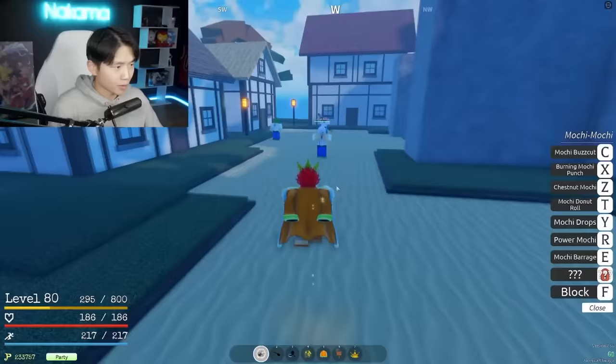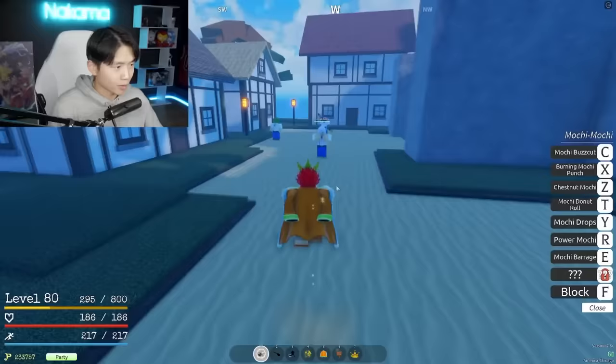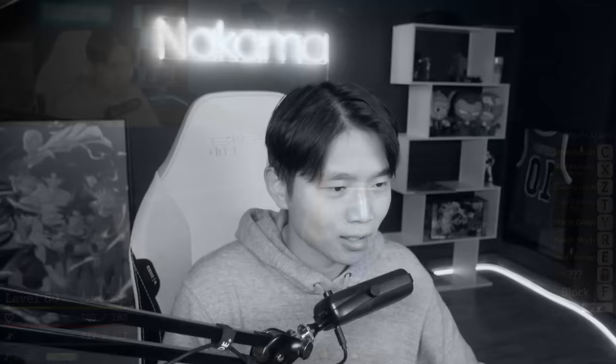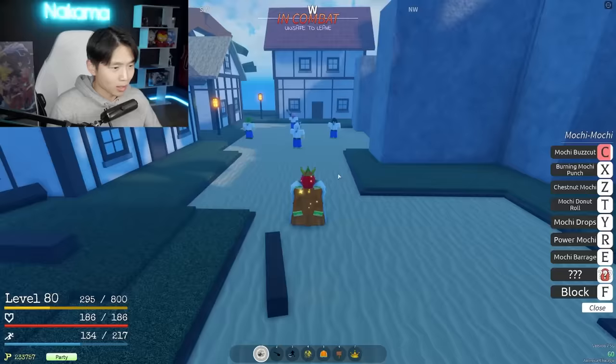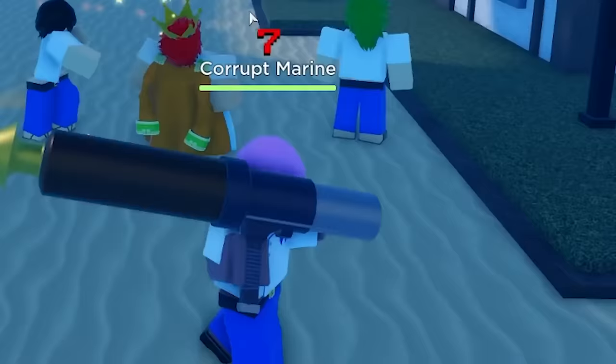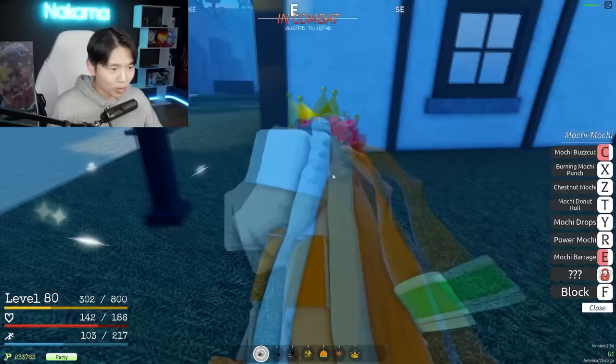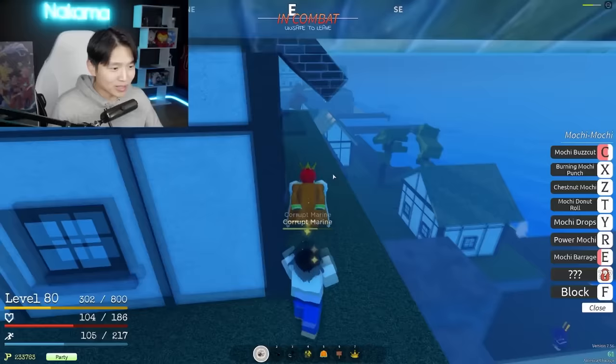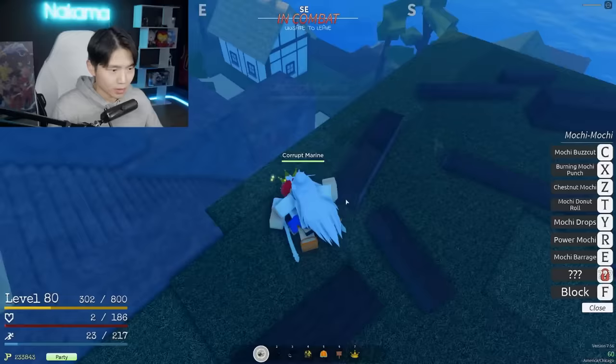This dude just straight up bullied me. I think the lowest move is the E. I'm gonna combo my NPCs! This brings back so much good memories, man. So we got the Mochi Barrage. Do I need the bazooka? These NPCs are absolute gods.